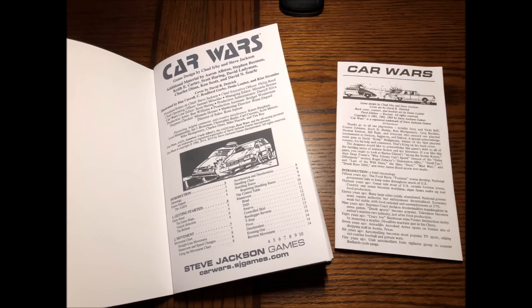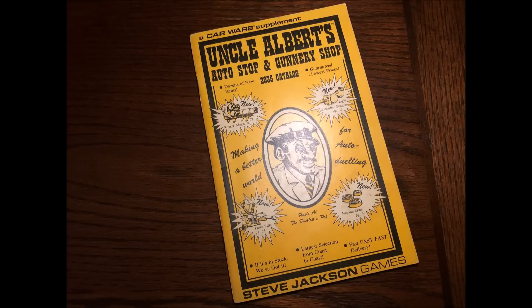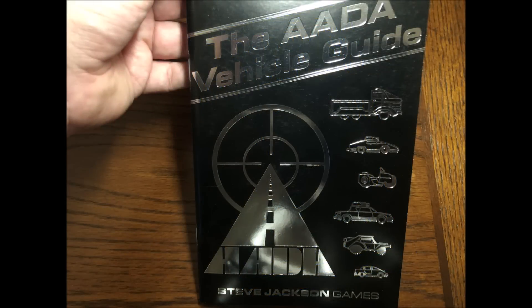Now if you end up liking this game, let me recommend Uncle Albert's Auto Stop & Gunnery Shop 2035 catalog for an amusing and functional game accessory that lists all the weapons and accessories from the basic rules and a ton of additional weapons and options. This is really a must-have for any real Car Wars fan. Also, the AADA vehicle guide lists 120 different vehicle builds — another must-have.